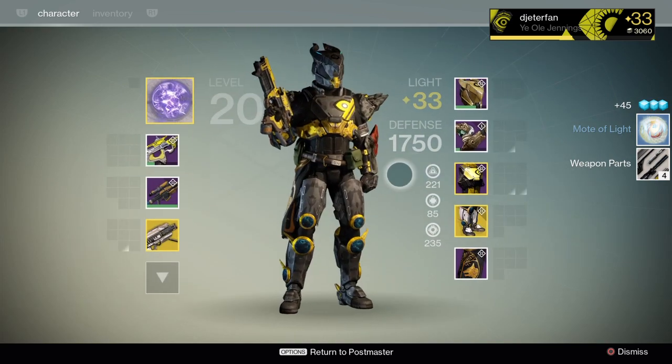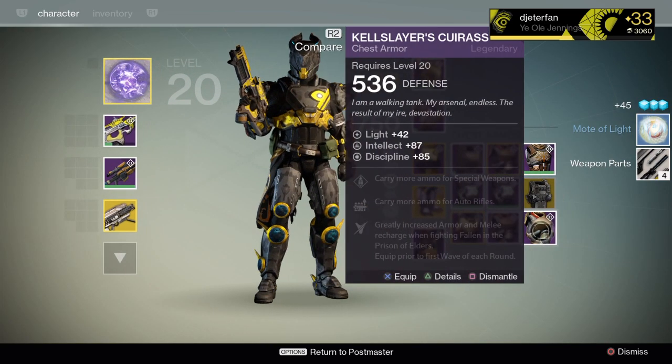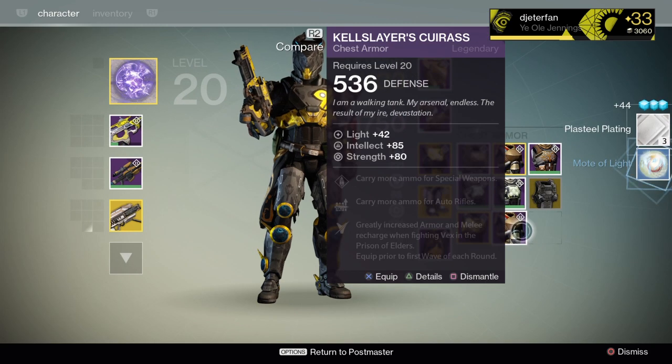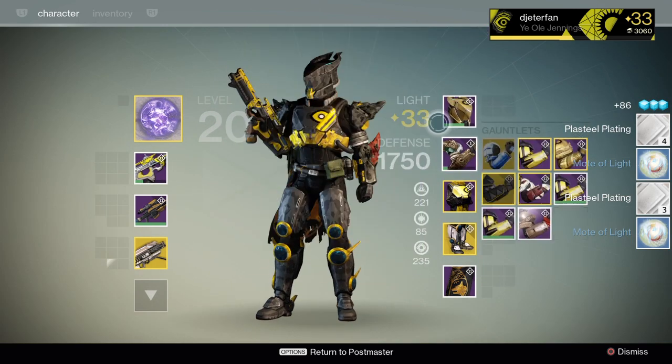Now we have the Shadow Abel sniper rifle - this thing isn't really that great. I already had it from last week when Variks was selling it, and I didn't really like it. I already have the sniper I want, so I went ahead and scrapped those down.